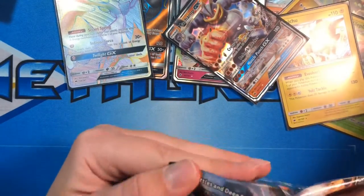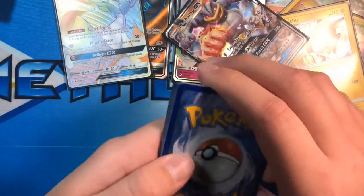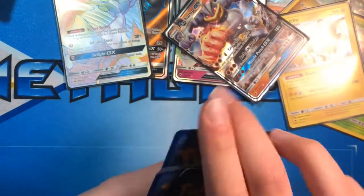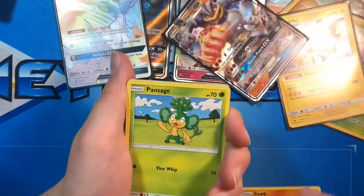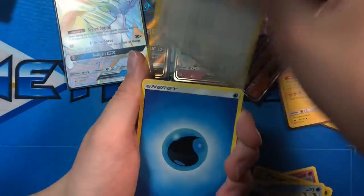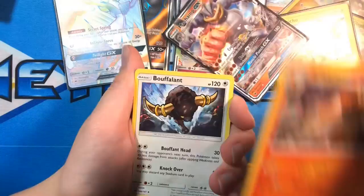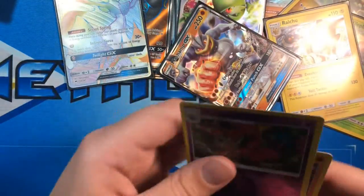That pack opened nicely — thank you, Marshadow pack! Sawk, Espurr, Pansage, Pansor, Porygon, Energy, Rhydon, Charmeleon, Rufflant, Scolipede, and a Lycanroc Holo. Pretty nice.